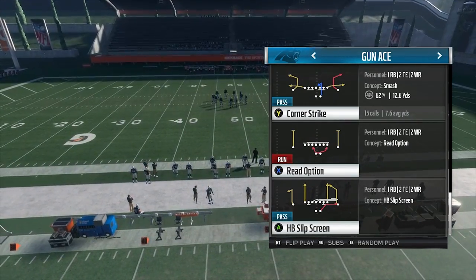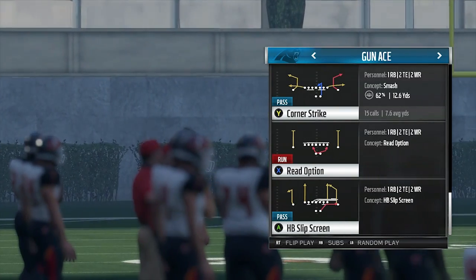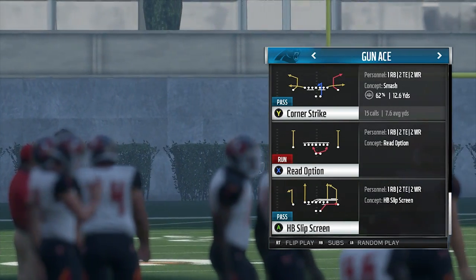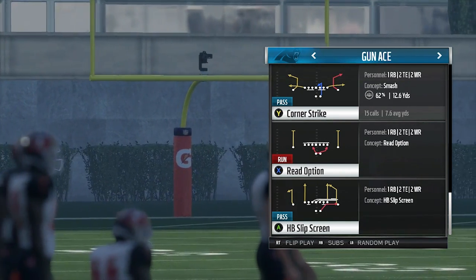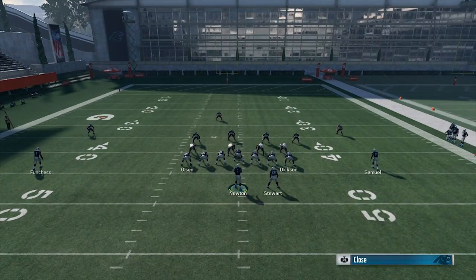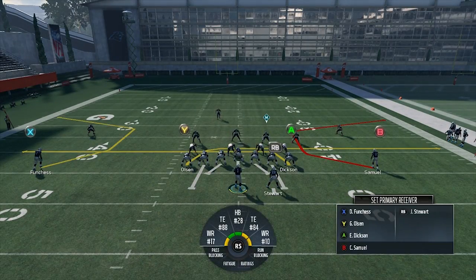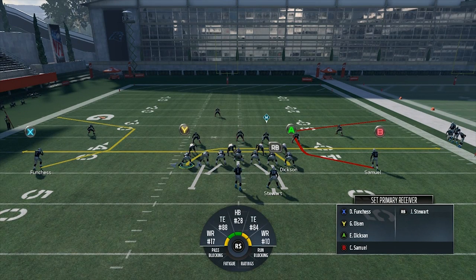You know how great corner strike is in every formation, every playbook. This is a great play to attack both flats — hard flats or cloud flats — that's what the game is about. The reason this corner strike is so good is it actually has the C routes that bunch has. That's what's separating bunch from a lot of formations. It has those short C routes from PA post and corner strike, and ace has the same ones.